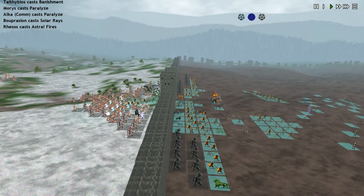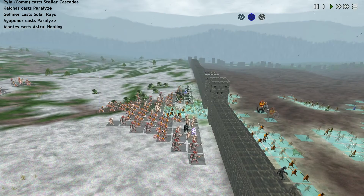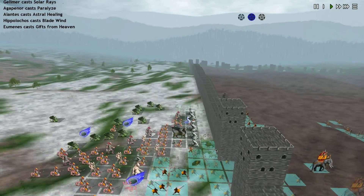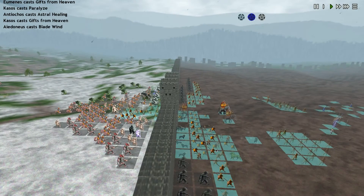Did that Wrathful Skies hit my own guys? Because it looks like it did. Check the encumbrance on these units — it's only at five. There's a Blade Wind coming in, and that Gift from Heaven is just monstrous.